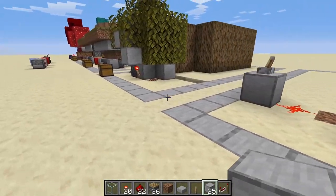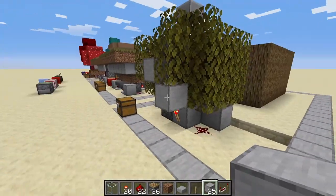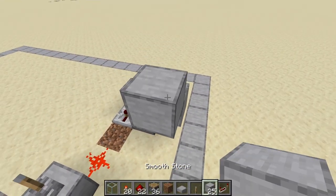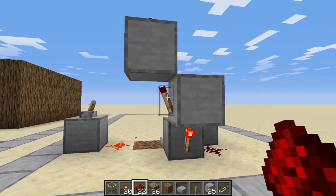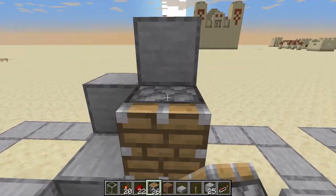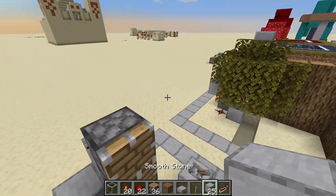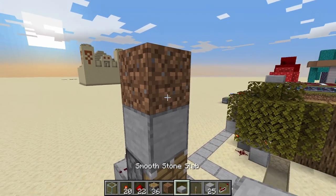As you can see here, now we have to put this redstone dust torch here — sorry — and then a block on top and a redstone dust. This torch is very important; it needs to be off. If it's on, you've done something wrong basically. Now four pistons like so.